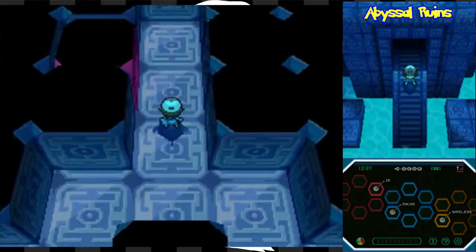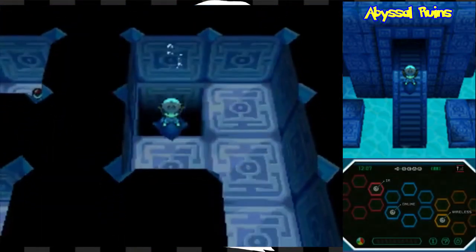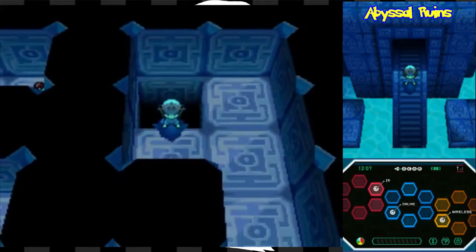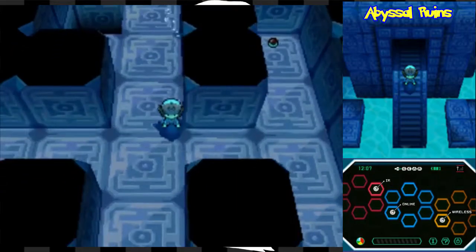After studying the map and consulting a guide, I make it to the second floor of the Abyssal Ruins. There we go — here is the second floor now. This is where a lot more treasure is. It's a lot smaller overall, this second floor, and I need to remember how to proceed because there is a final floor you can get through.